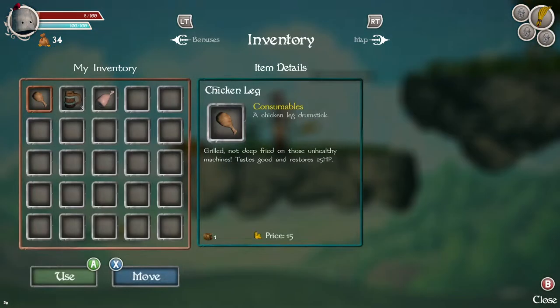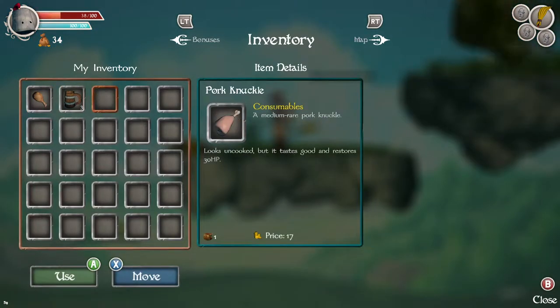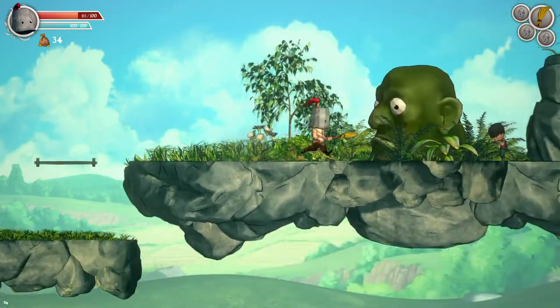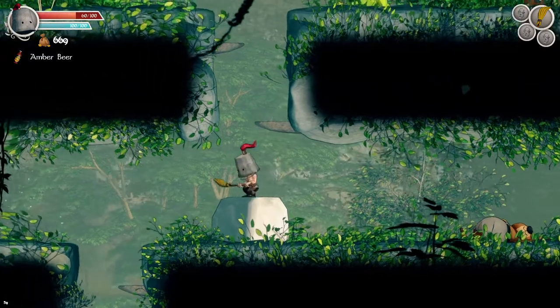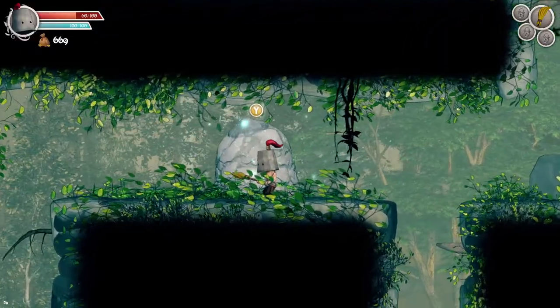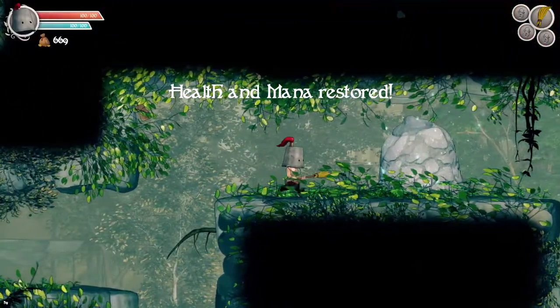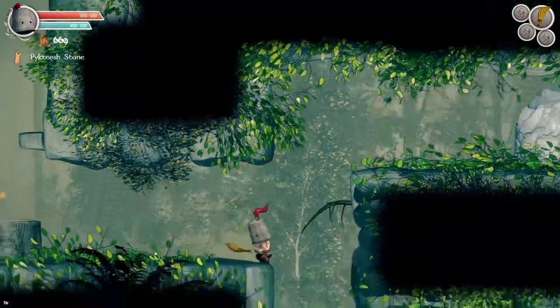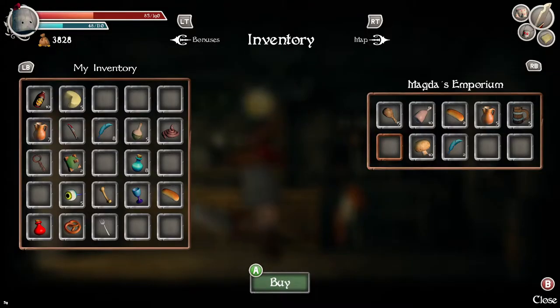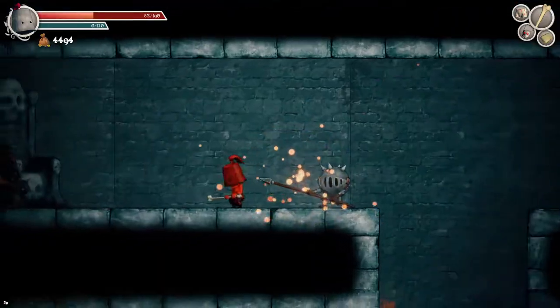You can recover your health and mana with food that you can purchase in shops or just find during your adventure. Or you can restore your health and mana to full if you touch these rocks that look like a giant boob — yeah, I'm not joking. Only at the end I had to go back to the main village to stock up on food again, because the enemies were starting to do more damage.